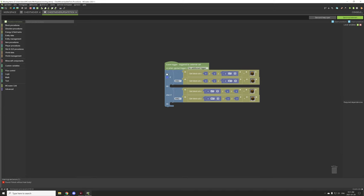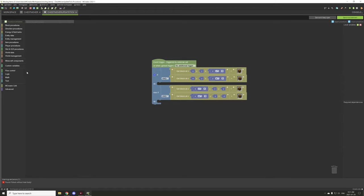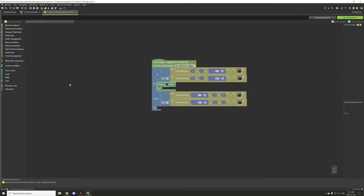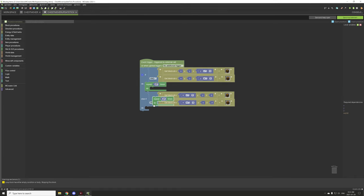Now we basically just need to convert all the items from the inventory from one chest to the other. In our case we're going to use the lower coordinate — north for our input and south for our output, and west for our input and east for our output. We need to actually know how many slots a chest has. It's a nine by three slot, so 27 slots total — that's only for a single chest. So we're going to create a repeater that runs 27 times.